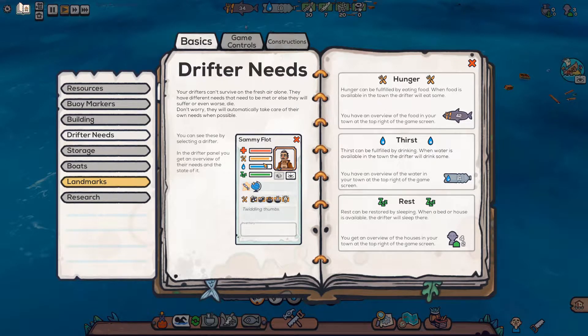Drifter needs - your drifters can't survive on fresh air alone. They have different needs that must be met or else they will suffer, or even worse, die. They will automatically take care of their own needs when possible. Hunger can be fulfilled by eating food - when food is available in the town, the drifter will eat some. Thirst can be fulfilled by drinking - when water is available, the drifter will drink. Rest can be restored by sleeping when a bed or house is available.